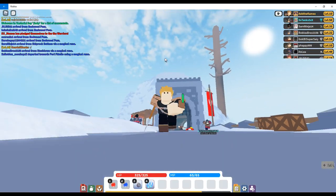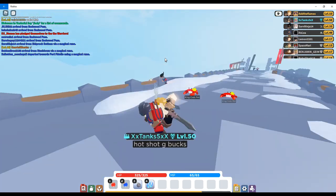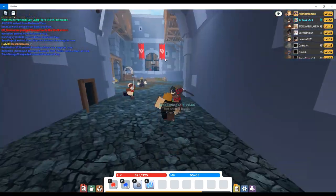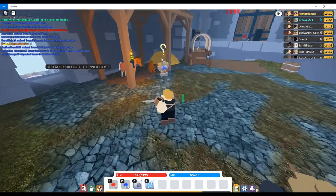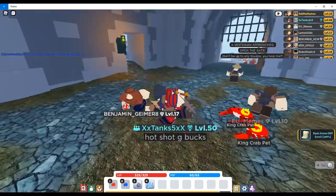Here we are at the Warrior Stronghold. This is where we will choose our faction and where we will complete the Baker's Quest. To complete the Baker's Quest, go to this guy and click Accept Rewards or Complete Quest, and the quest should be finished.